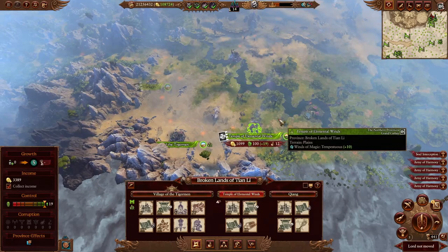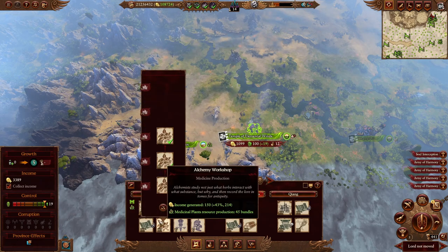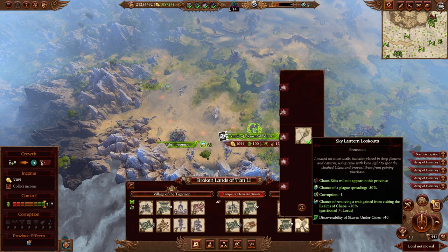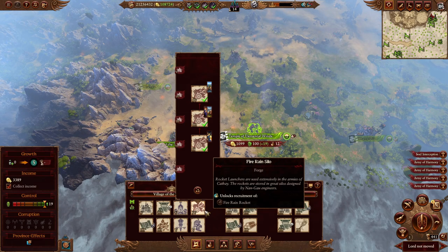Heading west to the Broken Land of Tianli: straightforward — two resource buildings, put them down, advanced military buildings, protection building in an empty slot, and then your pick of whichever other regular military building you want to upgrade to max level.